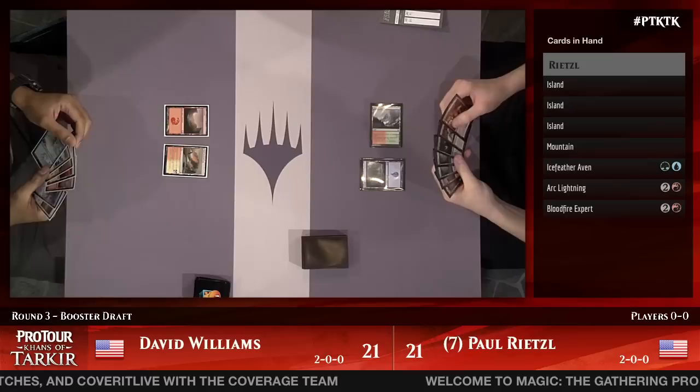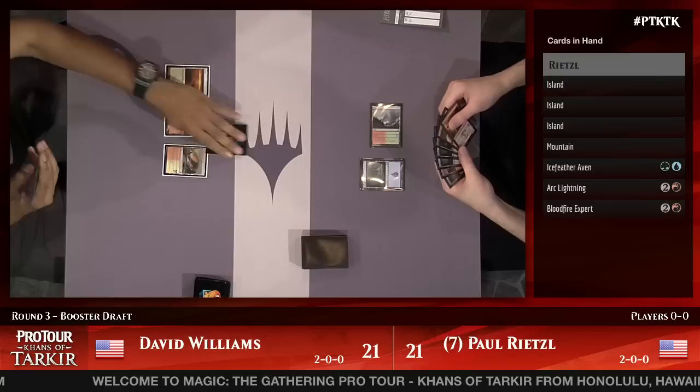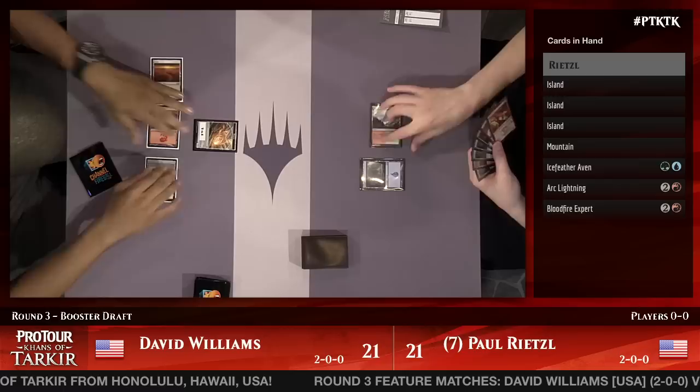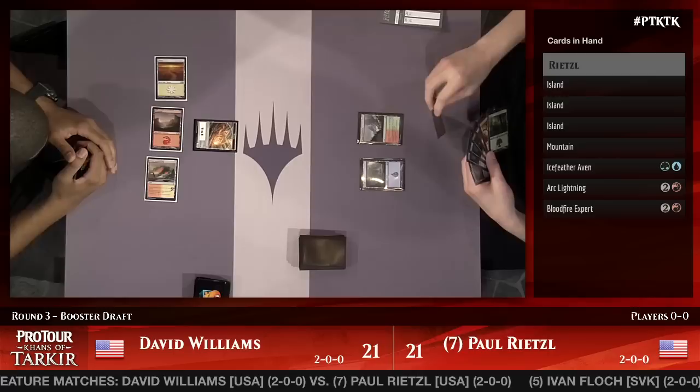They've decided what to play on turn three. Often we'll just see a morph here, and that's what we see this time as well, making sure it's the right morph he wanted to put down. On Rietzel's side, Ice Feather Aven has done such good work last match, along with Arc Lightning, a powerful spell for a decade and a half. Bloodfire Expert, a 3-1 that can get a little bit bigger.